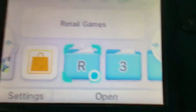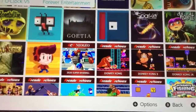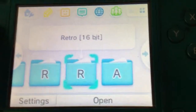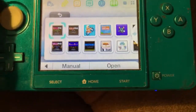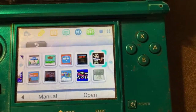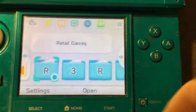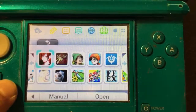Look at the folders on the 3DS — see how organized this is. This folder is for retro 8-bit or 16-bit games, like NES games or 8-bit style retro games. Then we have AVGN, and these are retail games like Yoshi's Woolly World and Dragon Quest games.